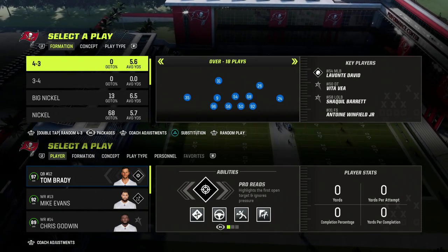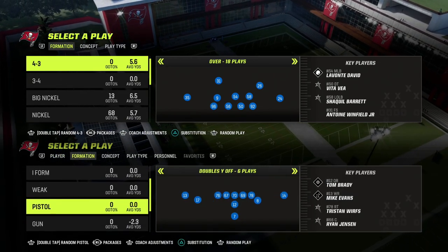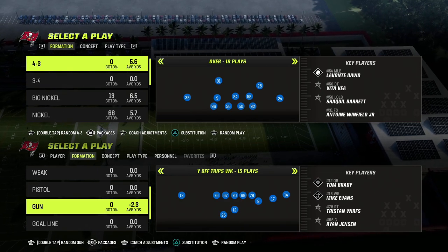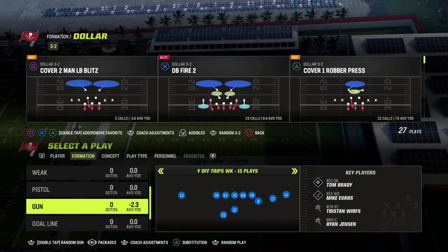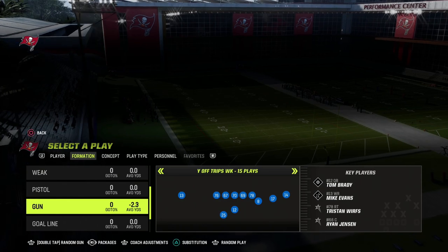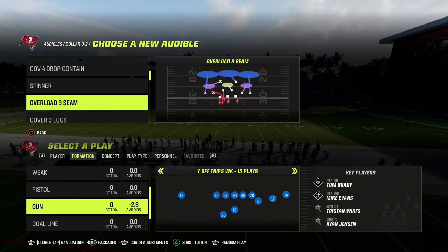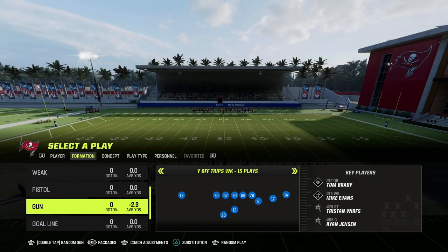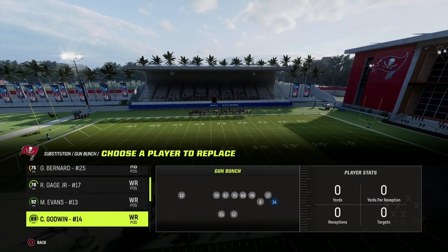In this video I want to share with you one of the best man beaters — really the best money plays in Madden 23. This play is absolutely cash money and it allows you to beat every single defense in the game. We're going to be talking about a play out of the Pittsburgh Steelers offensive playbook. I personally think it's probably one of the top five plays in the game, if not potentially the number one play.